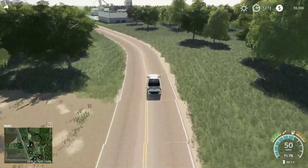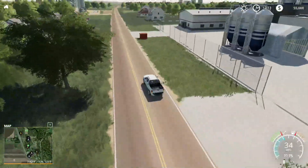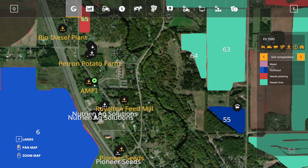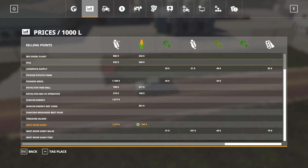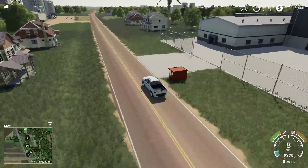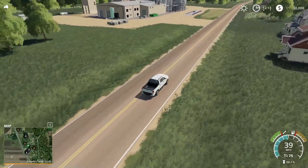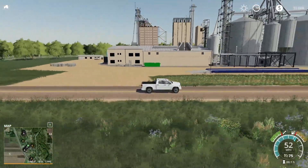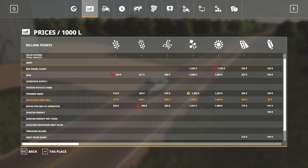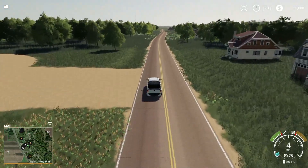All right. And again, all features may not work in this map — again, it's in beta. I can't emphasize that enough. They're working on it. This is just something that you guys have available to you for the time being, but it's not a finished map, so make sure you're aware of that. This is not a map release. The Ampi right next to us here is going to take milk — there's a milk sell point for you. And then up here on the left, the Royalton Feed Mill is going to take all the basic crop types as well as potatoes, wet corn, and dry corn. Lots of different sell options there.